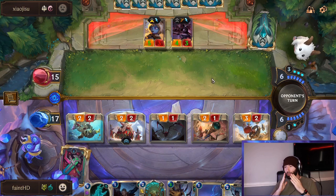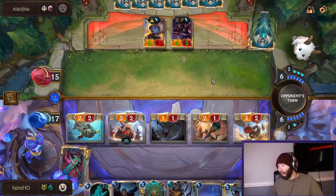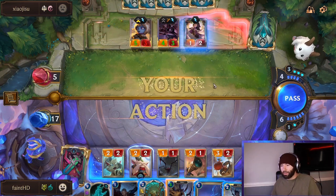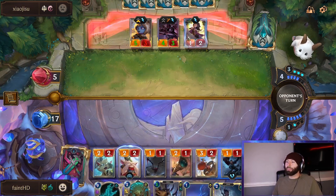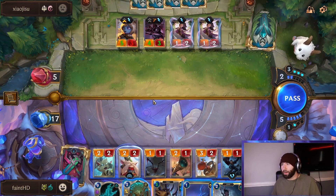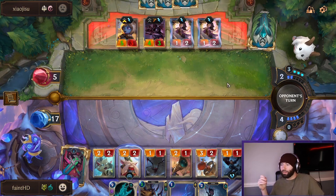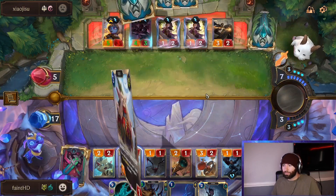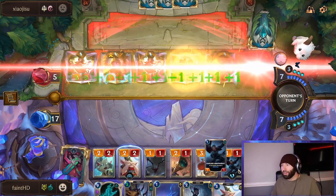These are two units he values highly, so I'm kind of using that to my advantage to make him feel like he needs to take the damage. I already showed a Black Spear, I already showed a Vile Feast — developing will just make him put a unit out that he cares less about. I think this Hapless as another blocker would be pretty good. We go for the discard here. I feel like it's fine at this point — he played a couple cheap units. We got a Rangers — that's a pretty bad hit. Our Harrowing is fairly weak.